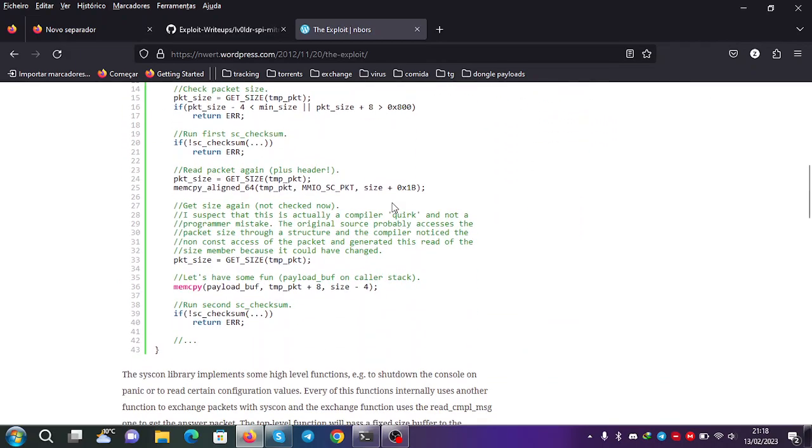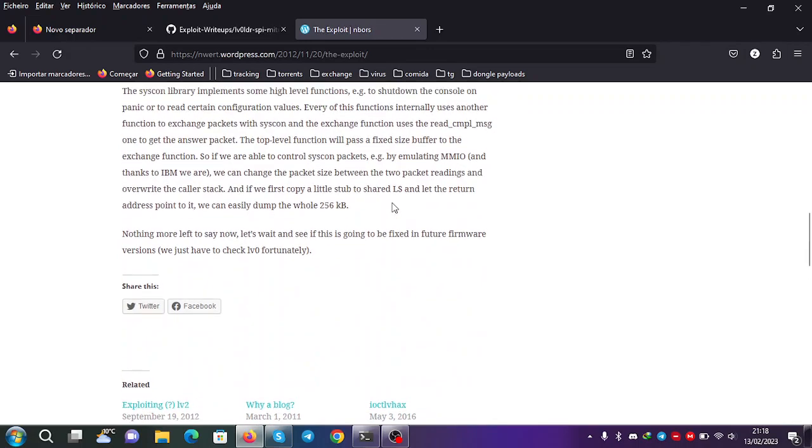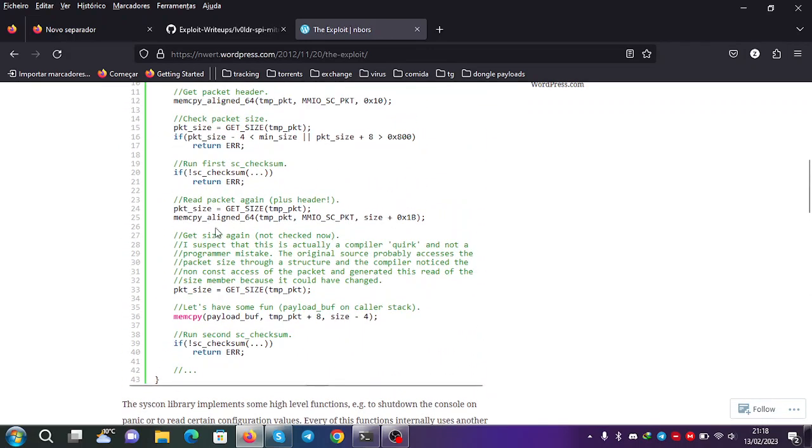You can see here that the packet gets copied twice — the header gets copied once, and then the whole packet gets copied. What happens with this is a TOC-TOU, a time of check to time of use. You can get a race condition on Linux and use it to dump the LV0 Loader. This was the exploit.